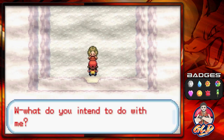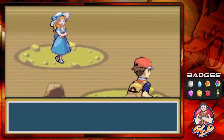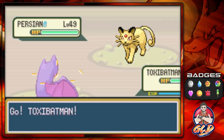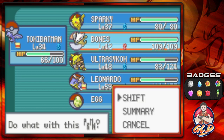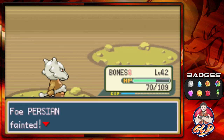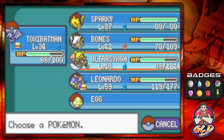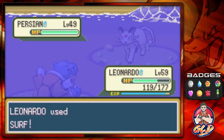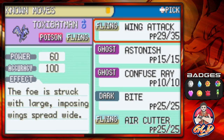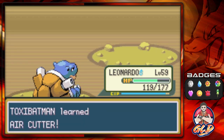Selphy says what do you intend to do with me - nothing really, I just needed to find you. Taking on Lady Selphy, who's coming out with her Persian. Persian is looking pretty strong at level 49, so let's go with Bones and Brick Break. She uses Torment, but Strength attack does its thing. She's got two Persians, which is never good. Let's use Surf since cat Pokemon don't like water. Toxic Batman learns Air Cutter, so we take away Wing Attack and replace it with Air Cutter.